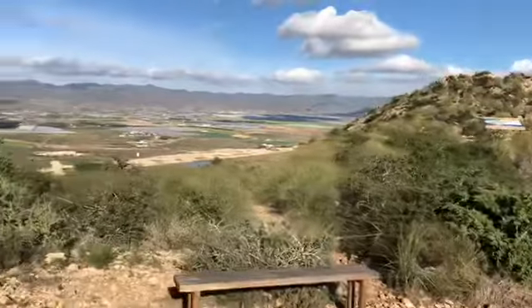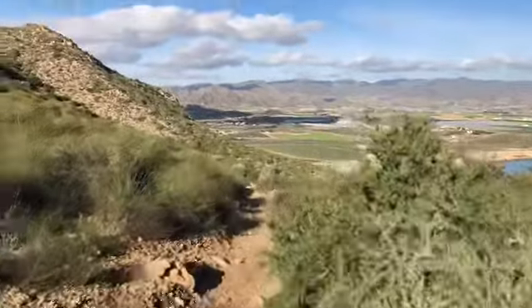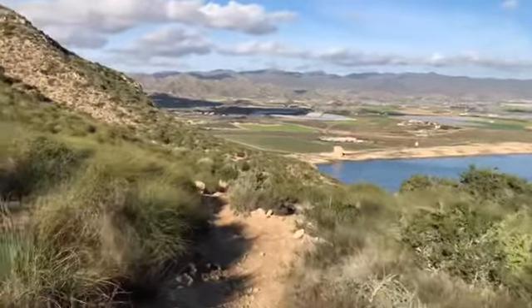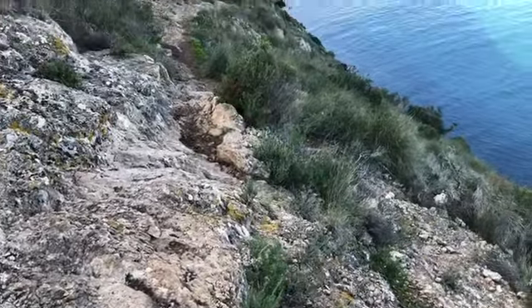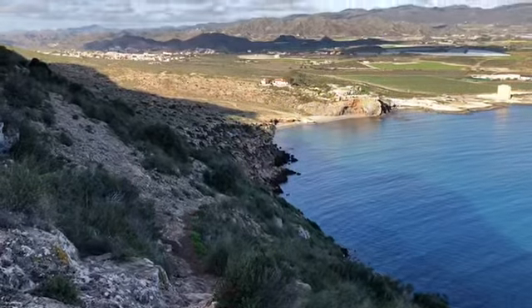At this point on the top, we now return back down the track for 0.7km, and then we're going back on the main track to follow the path over to Calabardina. Be careful on this bit because the path down is very narrow with a sheer drop to the side.